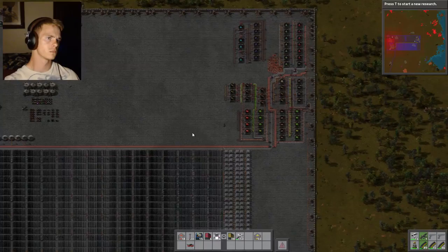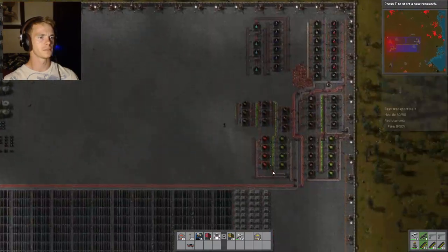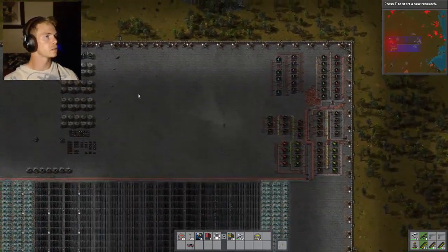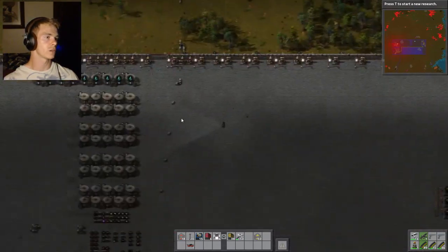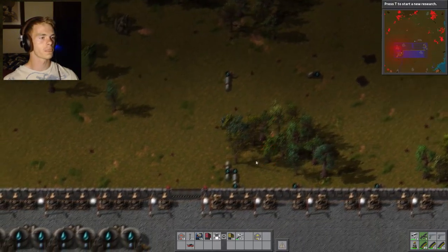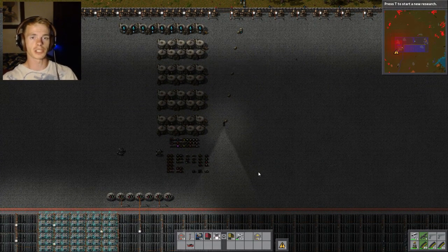I'm back — sorry, I had to take a phone call. I have the red stuff done. I just need batteries, and then I'm finished. Which means it's time to get into oil. So I need batteries and plastic. We need to hook up this oil thing over here that we set up forever ago.